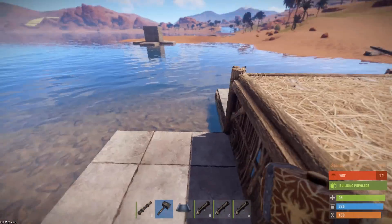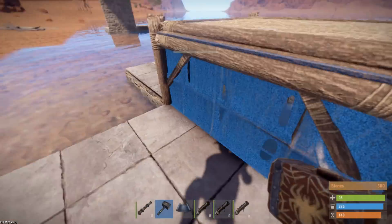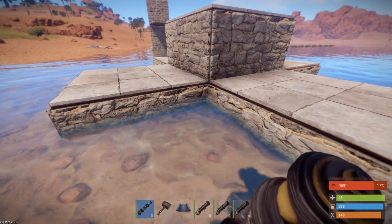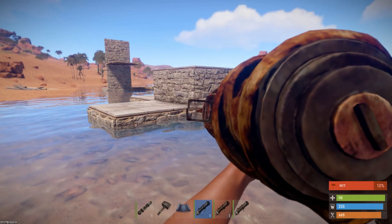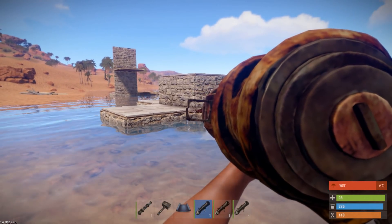So if I run around and quickly do this — take the foundation — you see now if I fire into this corner like you could before, it would take down the walls and the foundation right above it.